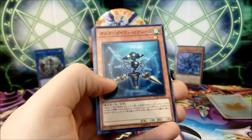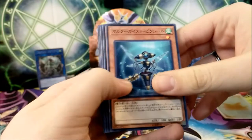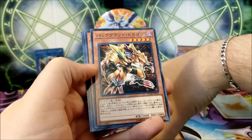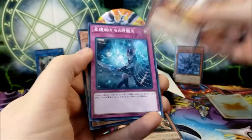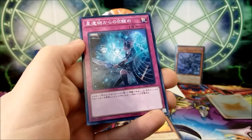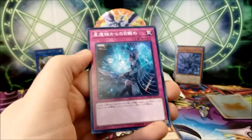We have Altergeist Pixiel, Background Dragon, Link Streamer, and a very good-looking World Legacy trap — World Legacy Awakening. And our next foil looks like a very good Element Saber card.